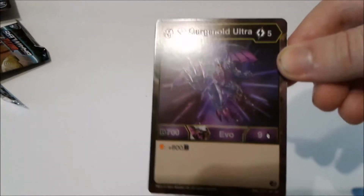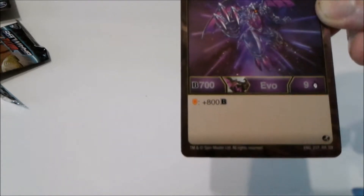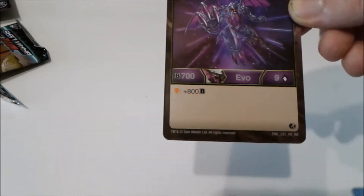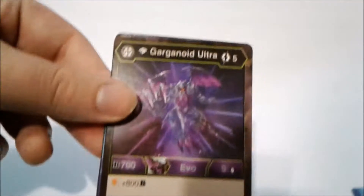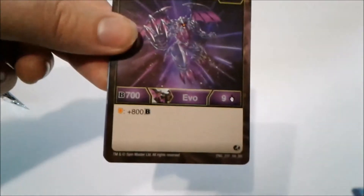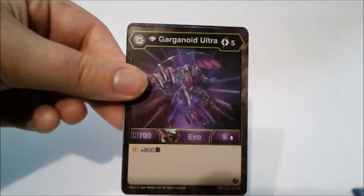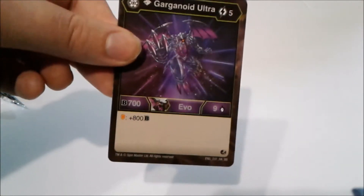We got an awesome rare — wait, no, that's just a rare. But still awesome — it's a Diamond Garganoid Ultra. Five energy, 700 B power, nine damage. It has a Shield BakuCore giving plus 800 B. There's a Diamond Garganoid pack coming out, and this is actually my second copy. If I ever find the Darkest Garganoid, I'd probably keep it sealed like the rest of my diamonds, but I would have a playset. This is such an easy card to get.